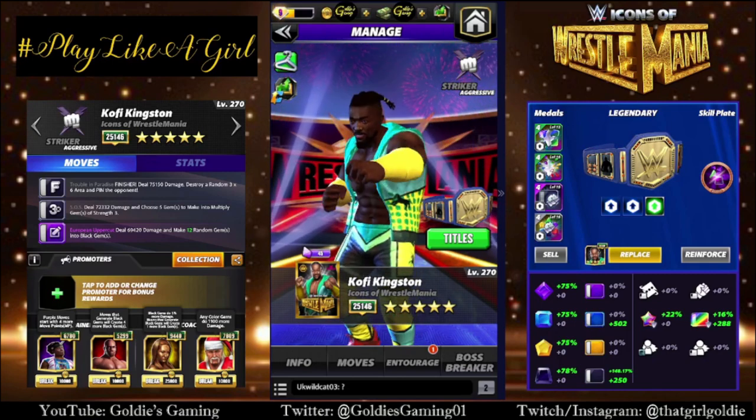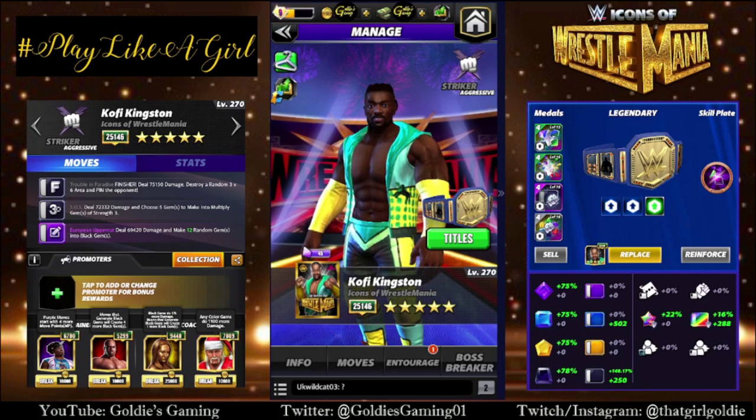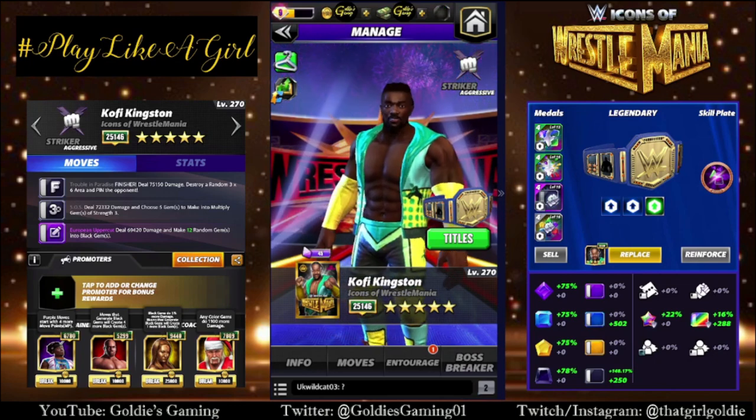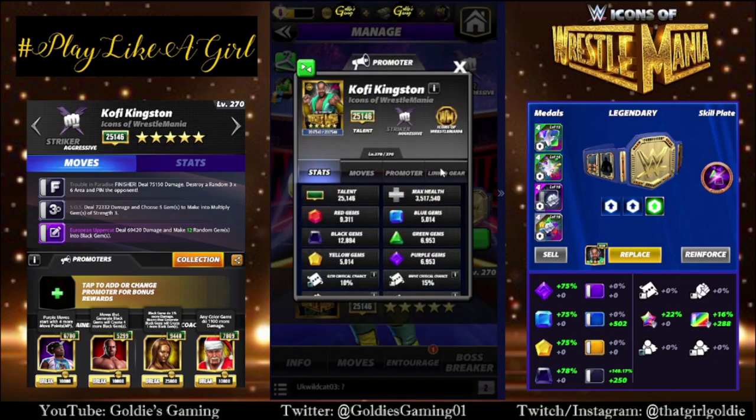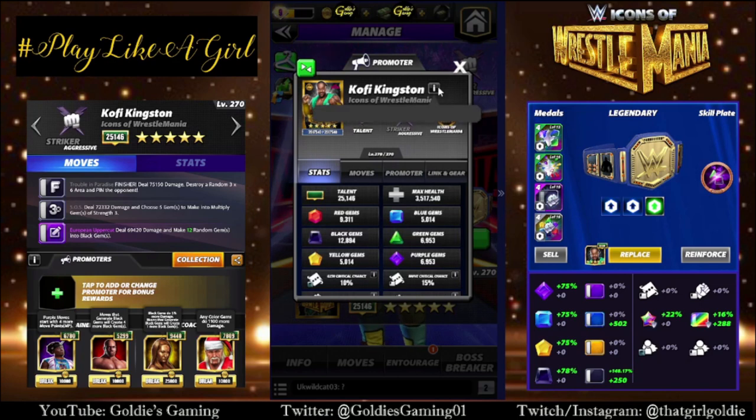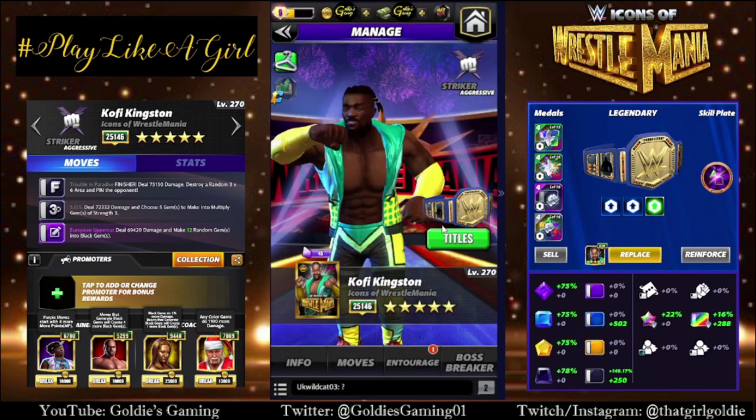Hey everybody, Goldie here, and today we are taking a look at some of the newest icons of WrestleMania. First up is going to be Kofi Kingston. He is a striker. This batch of promoters is for Faction Boss, so at 21k, earn 30% more boss shop currency from battles. Kofi is a striker and he promotes showboats. Why is Kofi an icon of WrestleMania? Kofi Mania — enough said.